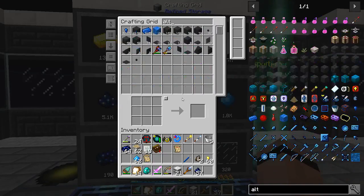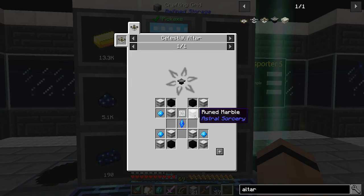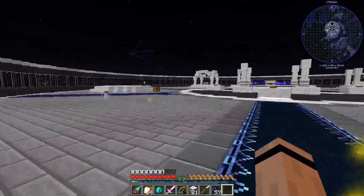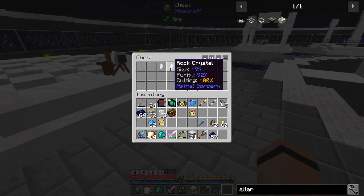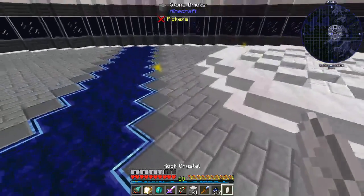The last thing I want to do is upgrade the altar to an iridescent altar. But I need a celestial crystal for this — oh no. I'm going to have to wait until next time because I need to let these guys grow up. The growing up part takes a while.